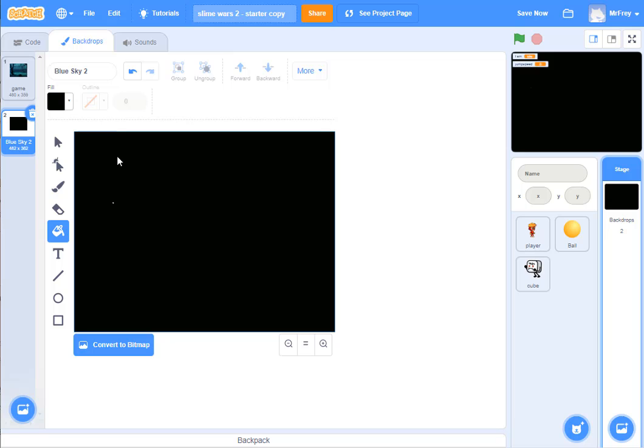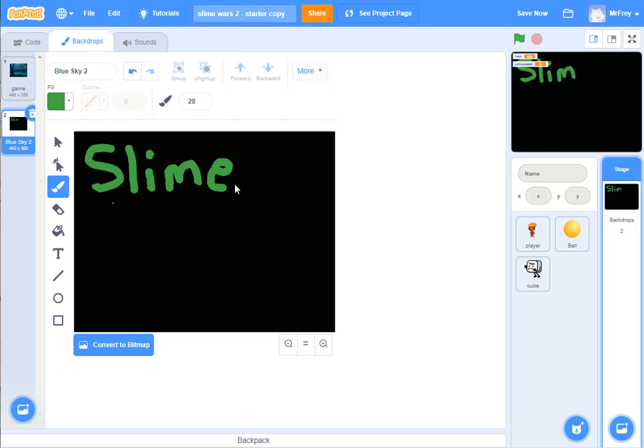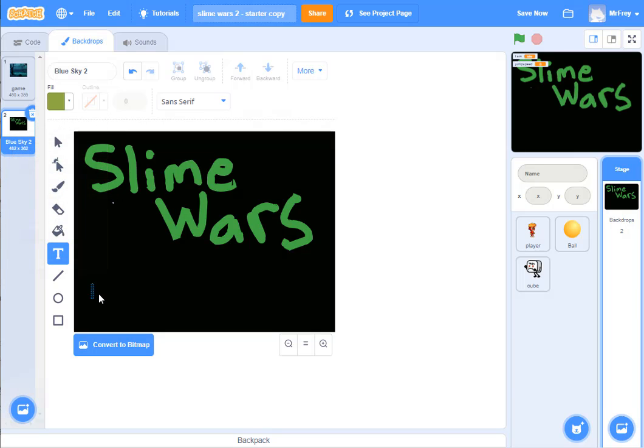Now I want one that says 'Slime Wars' — the title of the game — and 'press any key to begin.' So I'm going to pick green as my color, come here to get the paintbrush, maybe a slightly bigger paintbrush — 28 is pretty good — and I'm going to write 'Slime Wars' like that. I'm doing this fast just to show you. I'm going to do the rest of it in text, so I pick a different color, maybe something yellowy, and now I put a text box on here and say 'Press B to begin.'